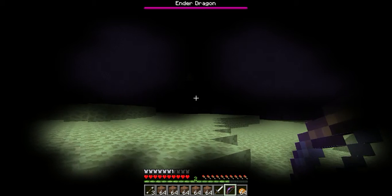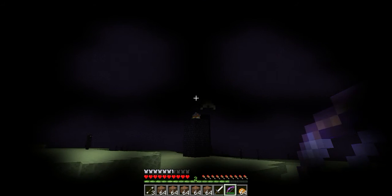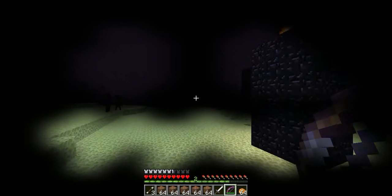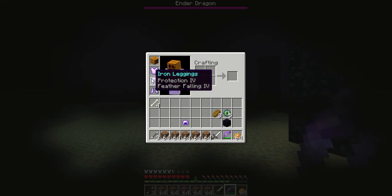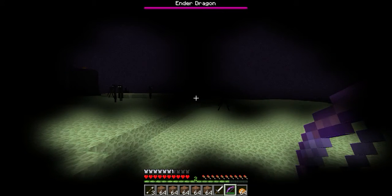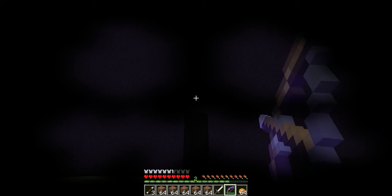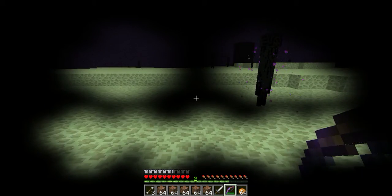We are going to destroy the Ender Crystals. The best strategy to defeat the Ender Dragon is to destroy all the Ender Crystals. We have iron leggings with Protection 4 and boots with Feather Falling 4 and Protection 4. Protection 4 is very important because it reduces fall damage.